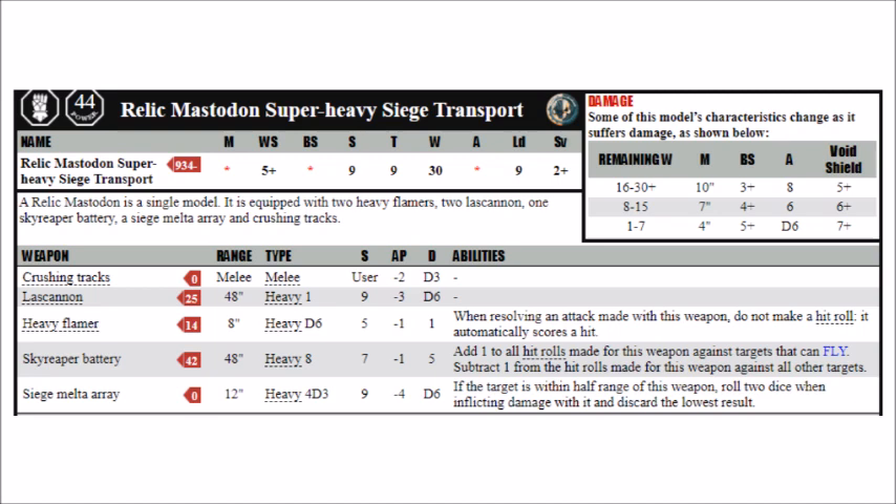So here we have the Relic Mastodon's datasheet, which is one of the augmented ones from Wahapedia, which is a really good online resource for getting datasheets with the points costs built in. The Mastodon is of course a Lord of War tank for Codex Space Marines, and as it has no wargear options at all, it will always cost you a mighty 1054 points. So if you are playing in a standard 2k game of Warhammer 40k, this will be over half of your points in one model. As with most Forgeworld things these days, it's run more often in bigger, less competitive games.